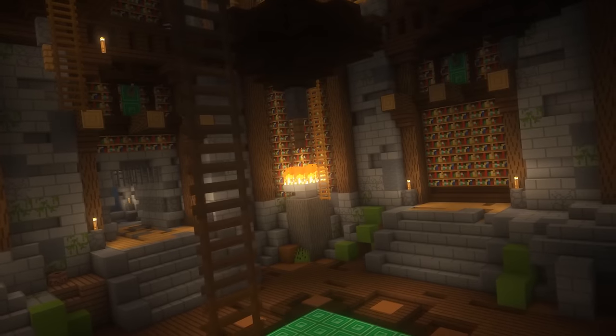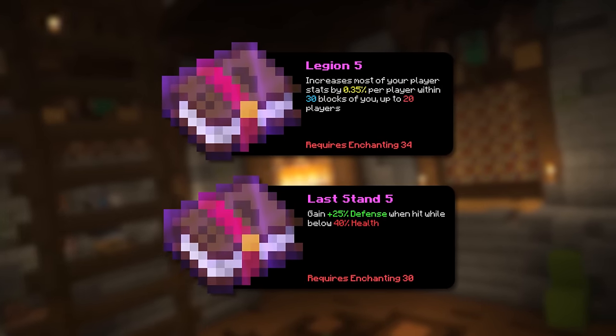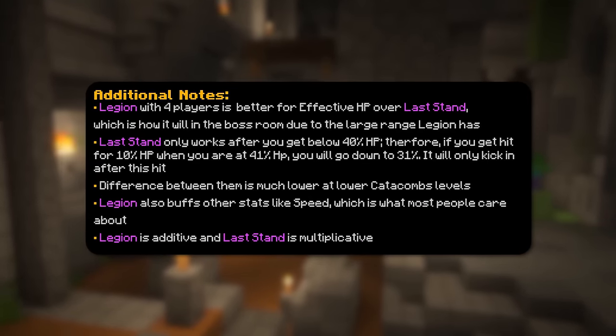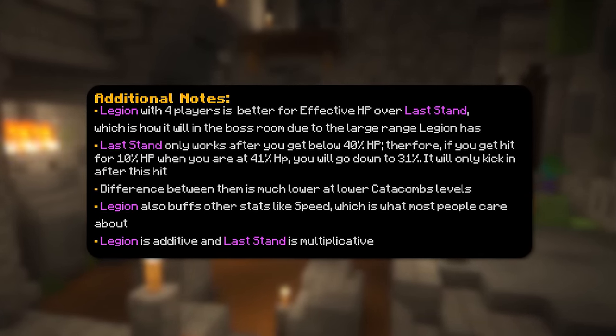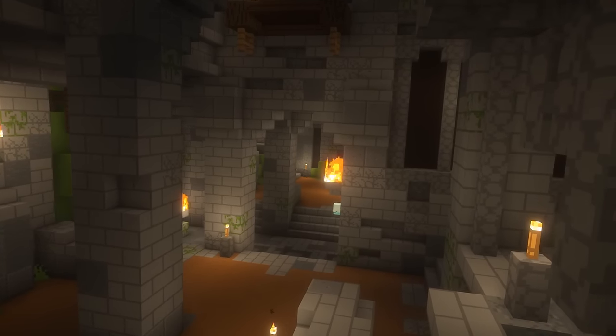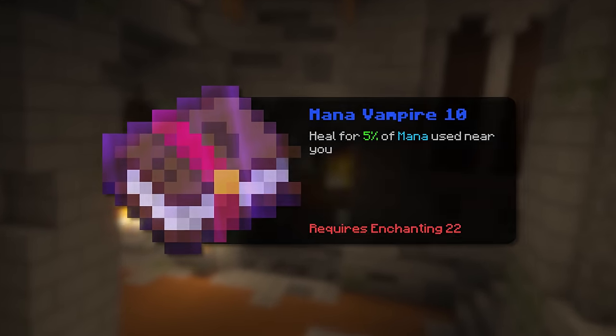Now for the ultimate enchant, this is all about preference. You got either last stand or legion. The last stand is a cheaper option and the legion is a tiny bit better. I personally think legion is better, but you could always put one piece as last stand and the rest as legion. In addition, another enchant I want to mention that might be helpful is the mana vampire as it heals you for a percentage of mana used near you.